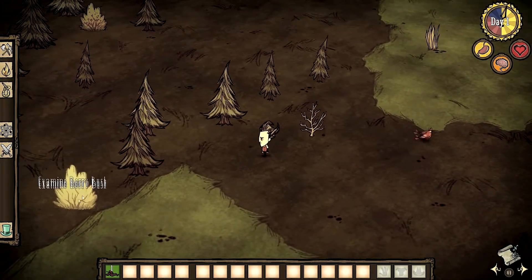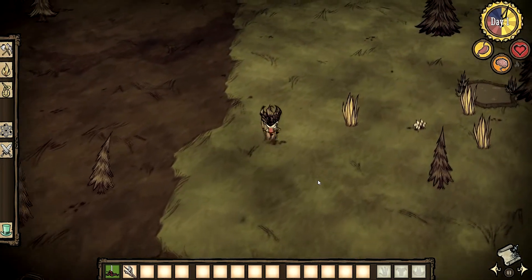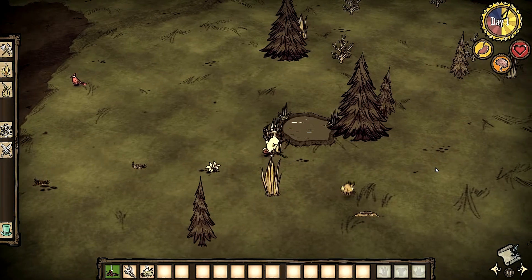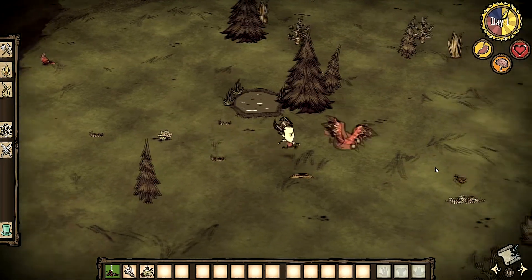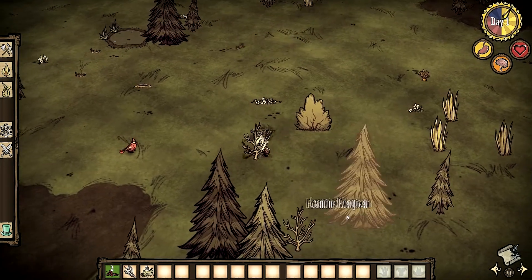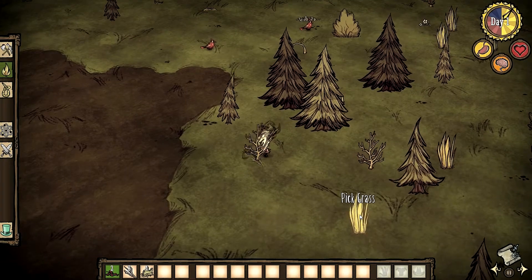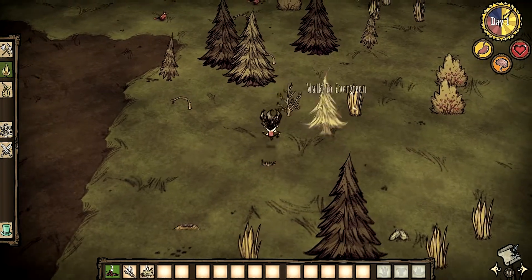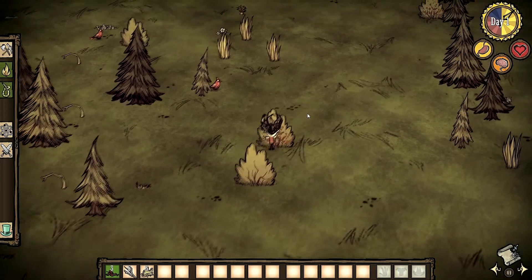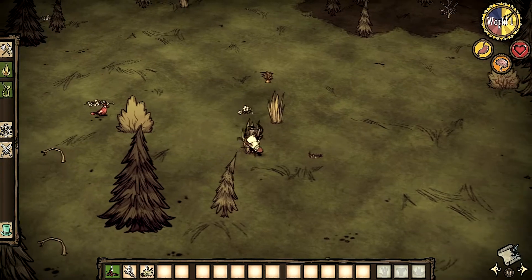I picked up some berries over there. We can pick up some saplings — saplings allow us to make tools. There's a pond here, and we can fish there and maybe get some frogs later in the game. Let's collect some more saplings, and some grass — grass is also very useful to create traps and make rope. And berries of course, you can eat them.